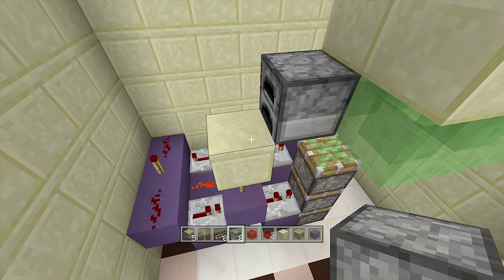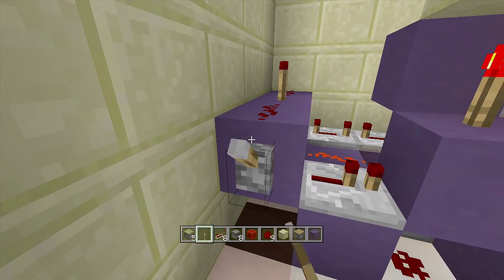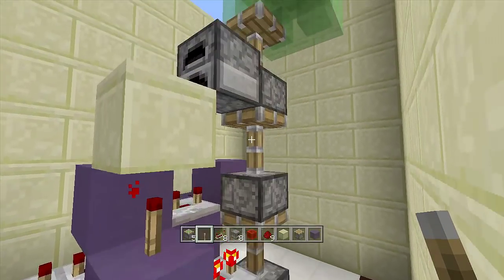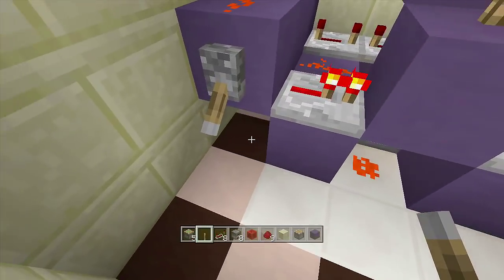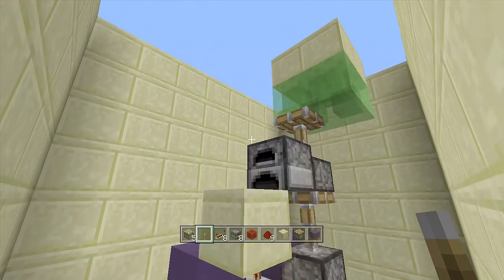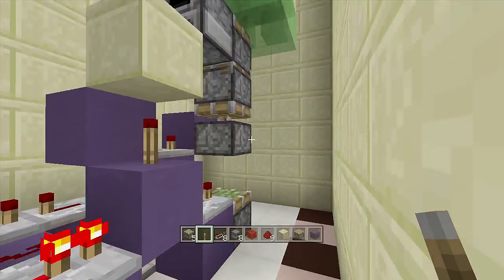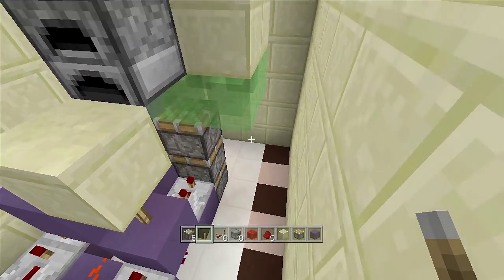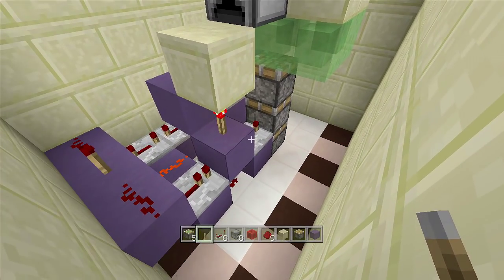Let's test it out. Place a lever off this block and flip it down — everything should extend up. As you can see, our triple piston extended all the way to the top, and when we flip it back up everything retracts back down. We'll do it one more time: flip down your lever, everything extends up, then flip it back up and everything retracts into the ground. Now all we have to do is add the input and a few more blocks, then remove your lever.